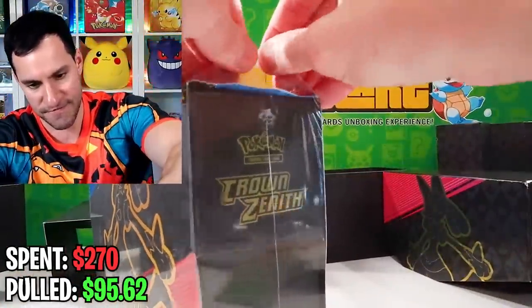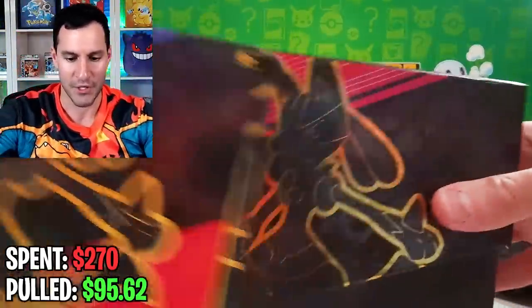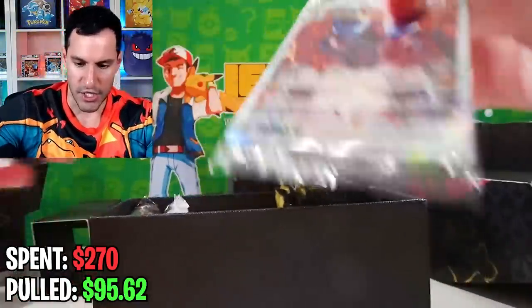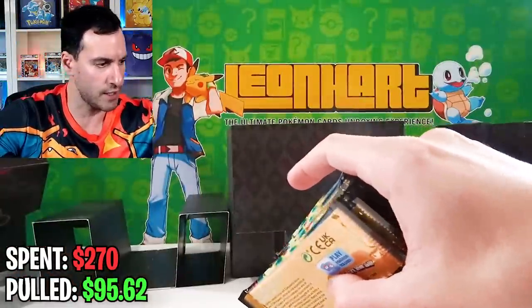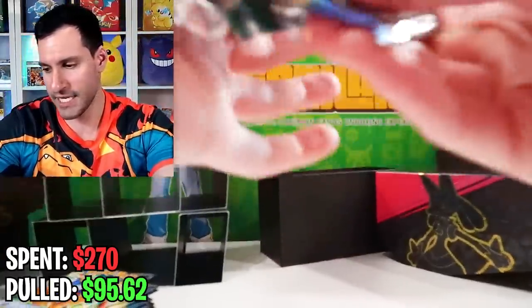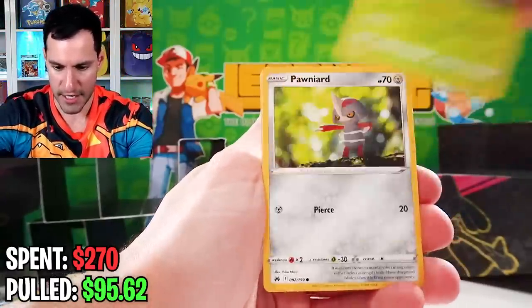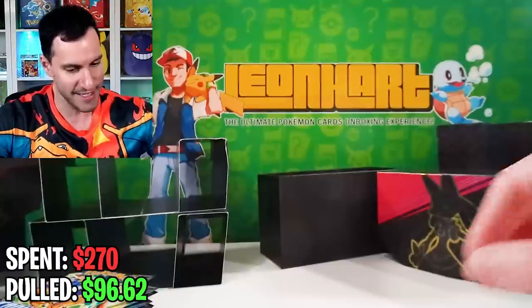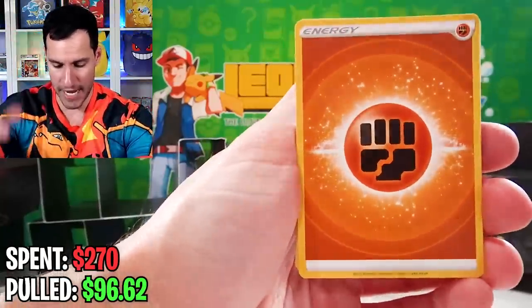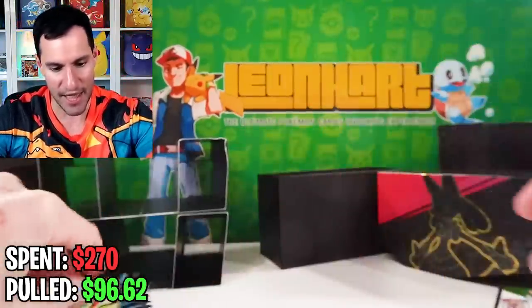Let's get into the final Crown Zenith Elite Trainer box — trying to at least get somewhat closer to that $270 mark. As I take this out, I'll show you the cards going to one of y'all — we've got three of those going to y'all. Let's see if we can get some better pulls. Ultra Ball, Love Disc, Yanma, Pawn, Cricket, a Swablu — another God card. Still the ones we've pulled before, so no Pikachu one yet. I feel like I've pulled every other one. Shaman, Wooloo, Shanks, Pan, Snow Runt, Pawn, and another Enamorous.